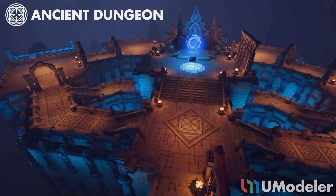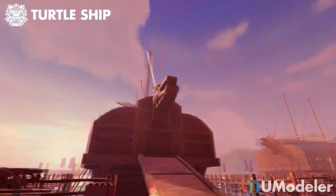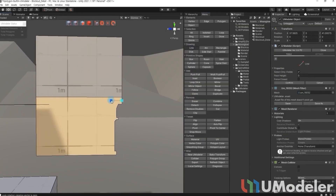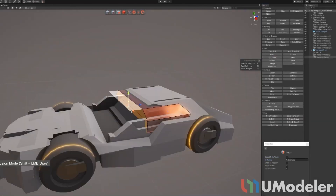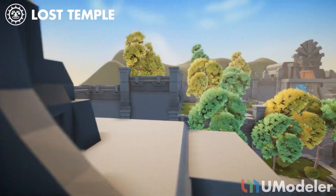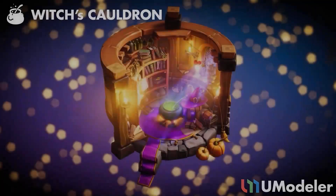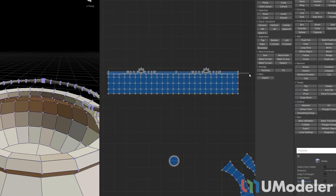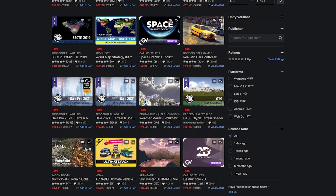uModeler lets you create 3D worlds directly inside Unity without ever touching Blender, 3ds Max, or Maya, at $62.50. It's great for prototyping, finalised modelling, or touching up assets. It has everything you'd expect from a modelling program: pulling vertices, edges, polygons, extrude, move, shift, scale, UV editing, texturing — all without leaving Unity.